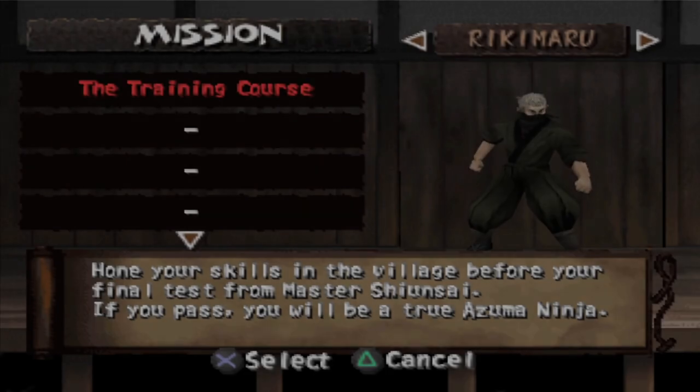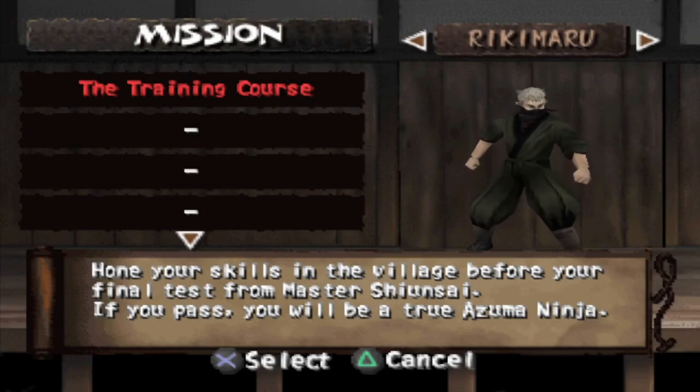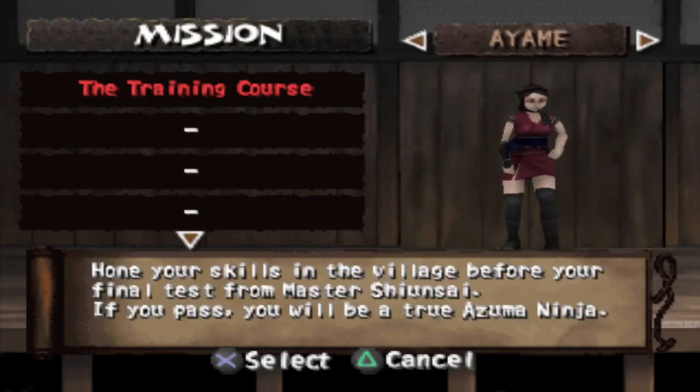When you first boot up the game, you can choose between Rikimaru or Ayame, but you'll notice that Tatsumaru is missing from the roster.